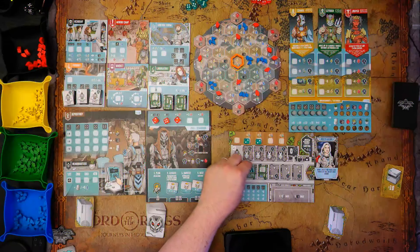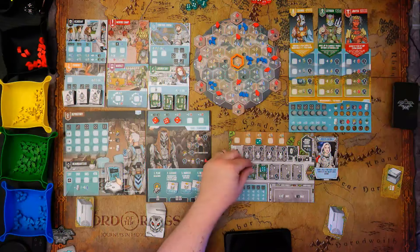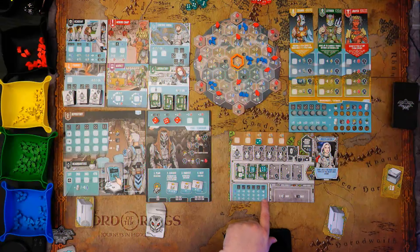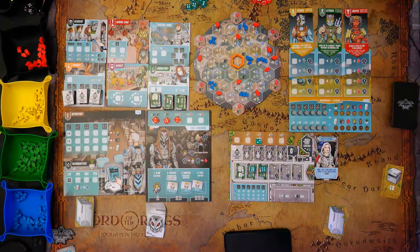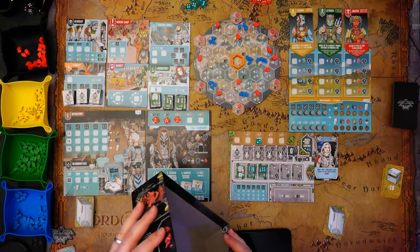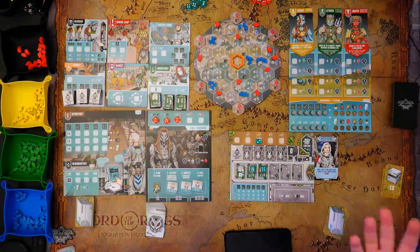Depending on the number you play on the farm, that determines how many resources you generate. This farm is a water and algae farm — based on a six placed there, I'll get eight water or four algae, my choice. And this one with a four placed gives me six water or one power. This is a one to four player game — one to four players, sixteen to ninety minutes. I've only played it solo so far.